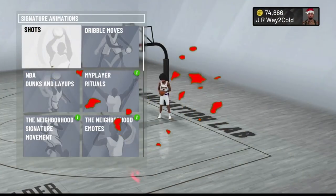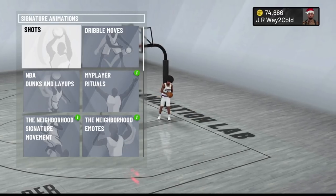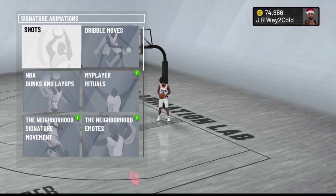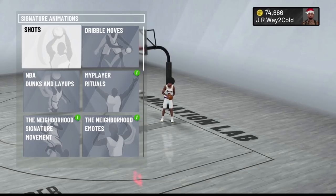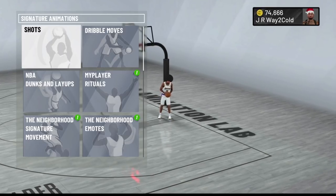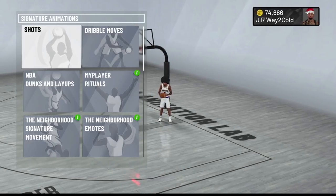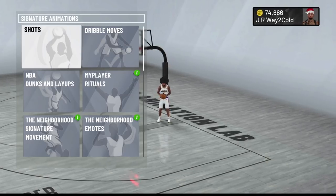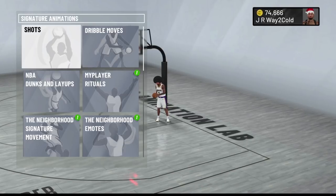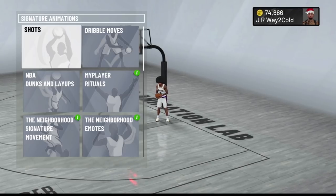Yo, what's good YouTube, it's your boy JR and today's video I have you guys a different type of VC glitch slash method. This glitch is going to be for people that don't want to actually do the rec center glitch — maybe you're worried about your record, or maybe you just don't want to take the chance of getting banned. I'm going to show you guys this little VC glitch slash method. I wouldn't really call it a glitch but it's still a really easy way to get double VC. I'm not even going to hide my gamer tag because this is actually in the game, so I don't see how 2K could actually ban anyone for doing this.